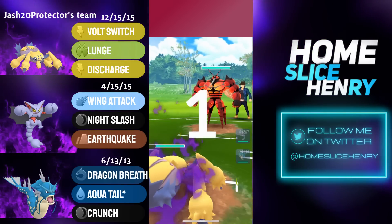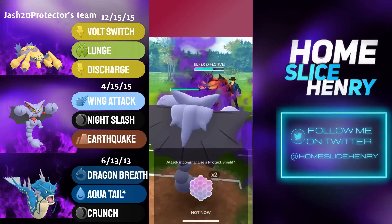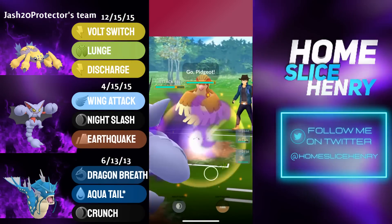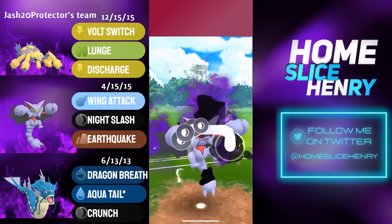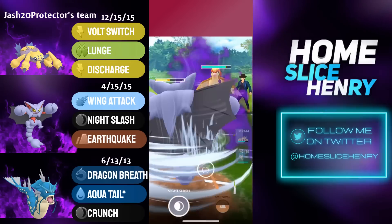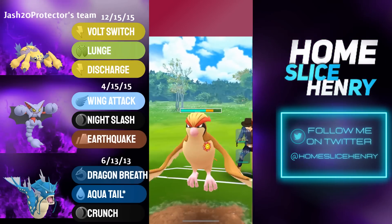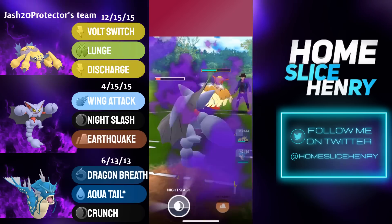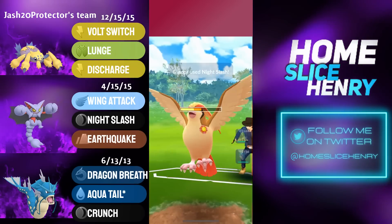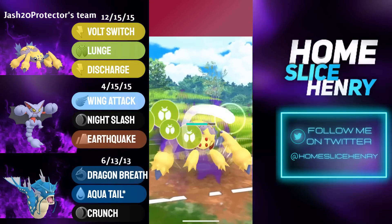We've got some spice in the next match — Shadow Galv into Buzzwole. Galv farms up energy versus Buzzwole, switches into Gliscor, and Buzzwole actually throws energy. They fire off the Lunge, which debuffs Gliscor, and then they send in a Gust Pidgeot. Gust Pidgeot is honestly a bit scary for this team, as Gust does a lot of fast move pressure and this is a team made entirely of shadows. Gliscor fires off Night Slash, but due to the debuff, really does not do a lot of damage. Another Night Slash lands onto Pidgeot. Pidgeot gets the farm down and leaves with a lot of energy, but Galv wins CMP.